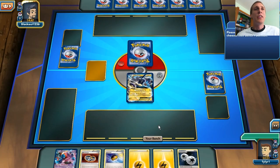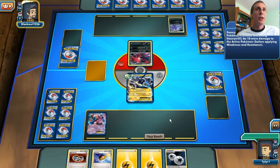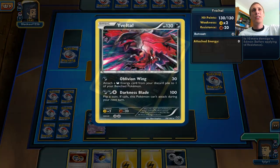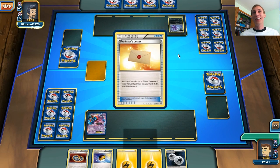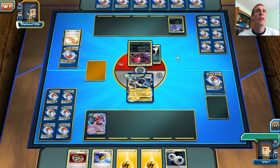Put out the Thundurus and the Deoxys on the bench — that'll be pretty good. It looks like he starts with a Yveltal EX, which is perfect for me because that means he's weak to my Thundurus, and I'm going to win — hopefully. That's the ideal plan. He's going to get two energy from his deck into his hand and probably Ultra Ball one of those away.